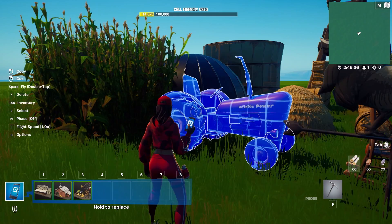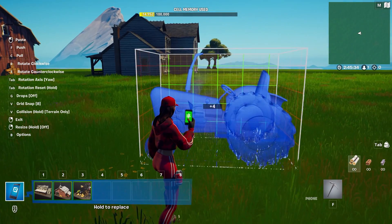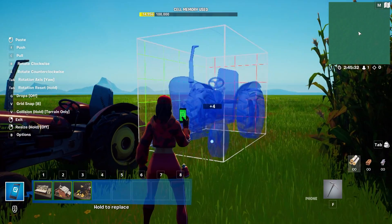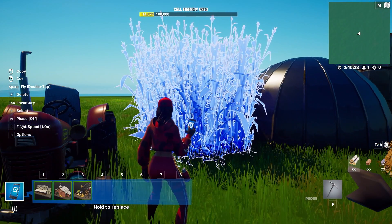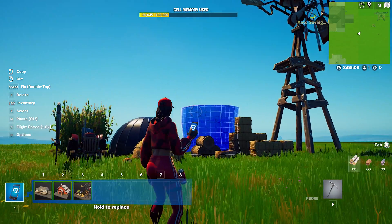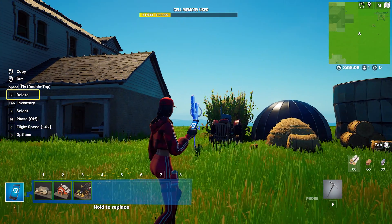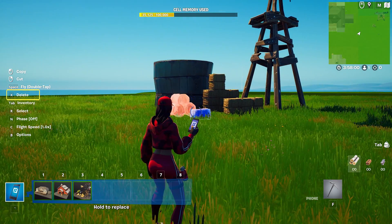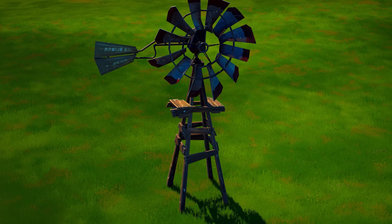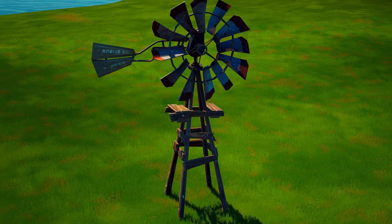Prop controls will allow you to cut, copy, and paste items. You can also delete and select multiple items. Let's say you are only interested in keeping the windmill and want to delete the other props. Go ahead and switch to the delete tool and delete all the items you want. You can even hold down the delete hotkey to repeatedly delete what you're looking at. Now all you have left is one windmill.